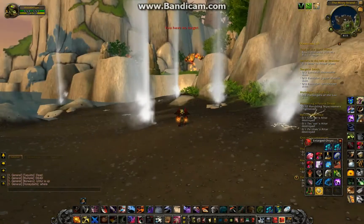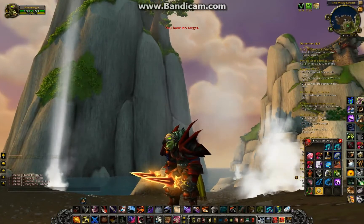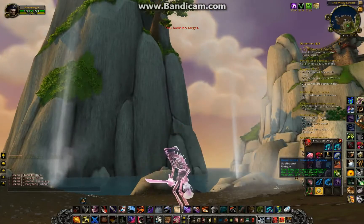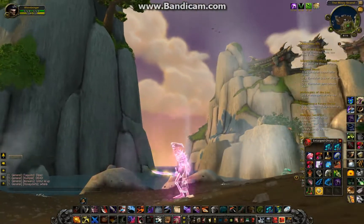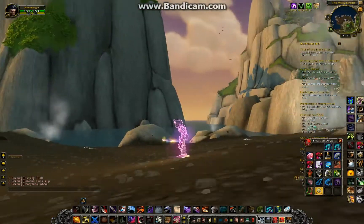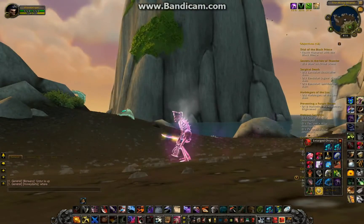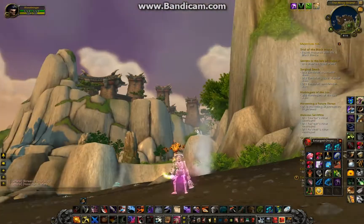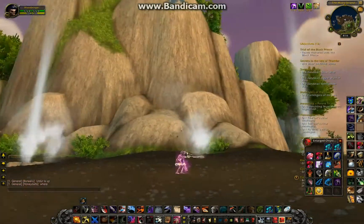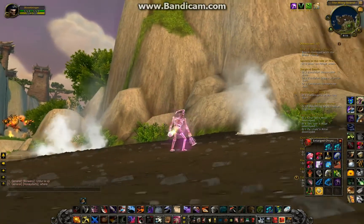I'm going to try to zoom in here so you can see this, and I'm going to pop it. So here we go. It's pretty cool — it's like the Elagon fight kind of, but it's got a little pirate touch to it. Pretty neat looking. Changes your weapon into a pirate sword, and you've got a lantern.